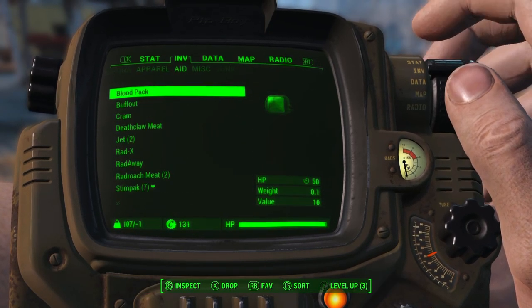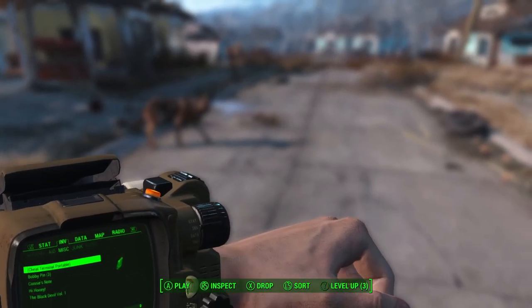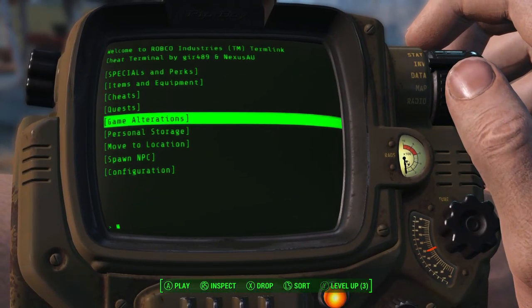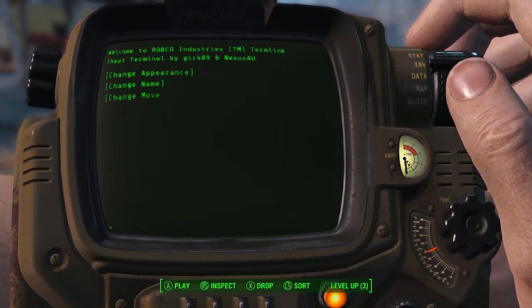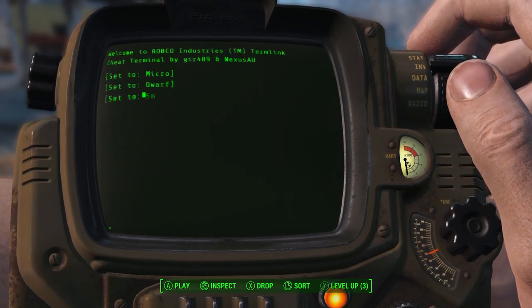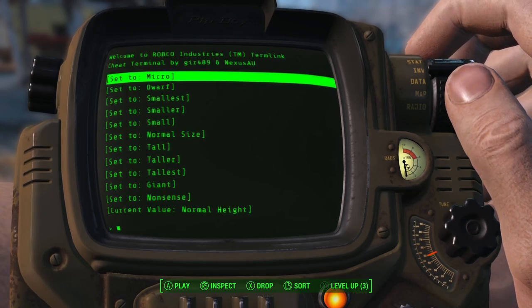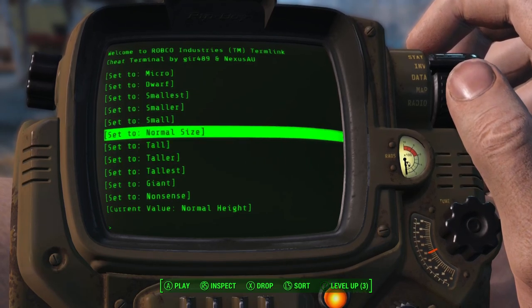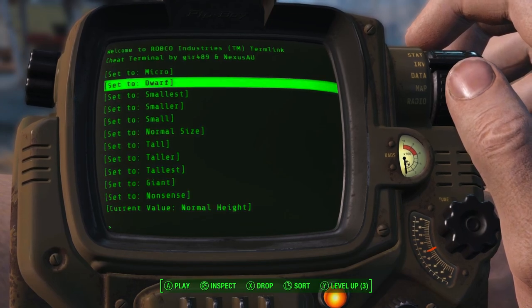Let's go back to inventory — I think that's in miscellaneous — cheat terminal. So we've done micro and nonsense size. Game alterations, player manipulation, change height. We did micro, we did nonsense, and it's kind of self-explanatory really. I just want to try dwarf — I want to see if we can actually see the body.